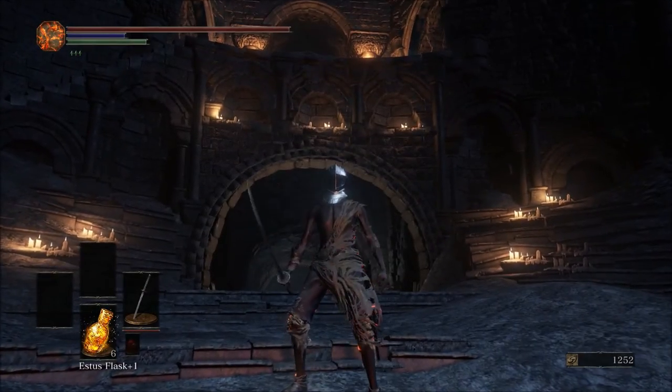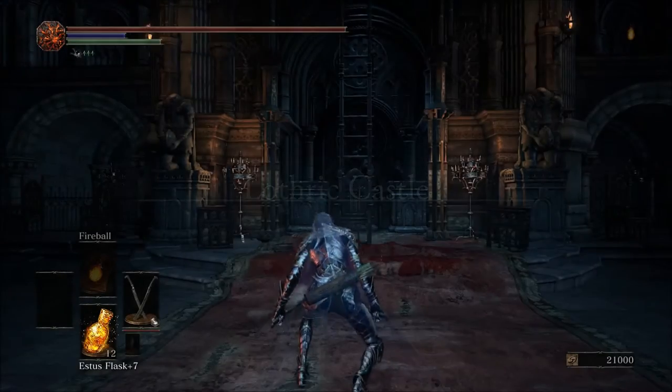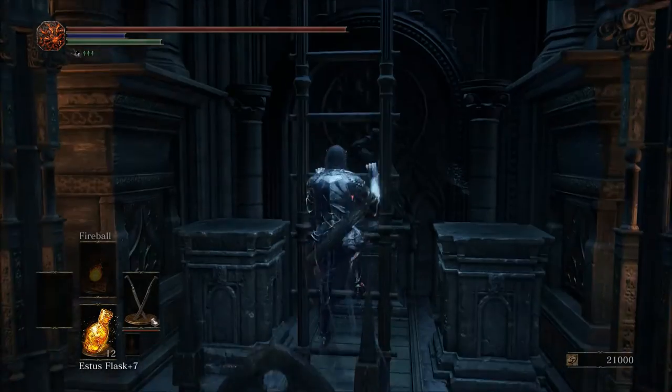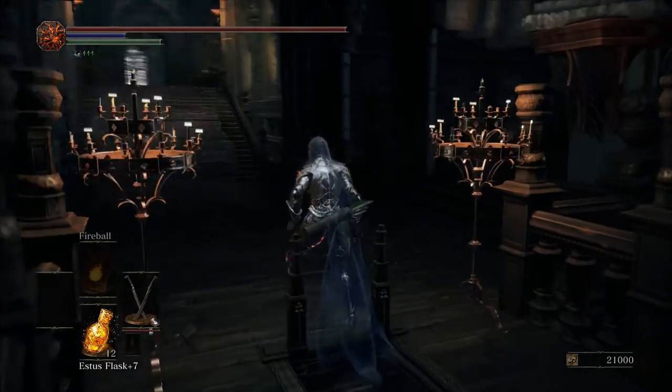What's up guys, this is Abysswalker750, and I'm going to be showing you how to find the untended grave's secret location. In order to find this location, you must first kill the Dancer of the Boreal Valley. I have a video on how you can fight her early game, so go ahead and check that out if you need to.